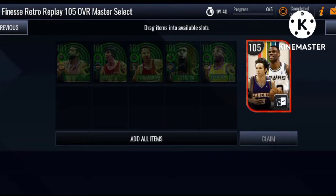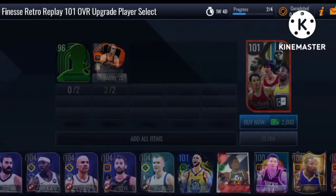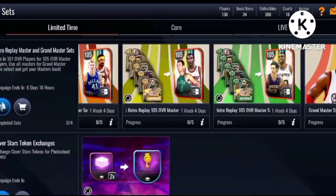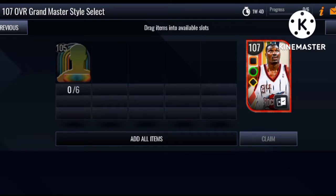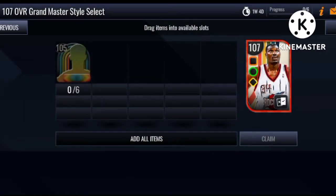All of those players are for the one-on-ones of any play style. You choose five of these specific one-on-one players, claim them, then choose your one-on-one master. To get the 107 Hakeem Olajuwon, you're going to need six 105 masters — basically every single master in this promo. Then you'll get the 107 style select Hakeem Olajuwon no money spent, and all your six masters back.